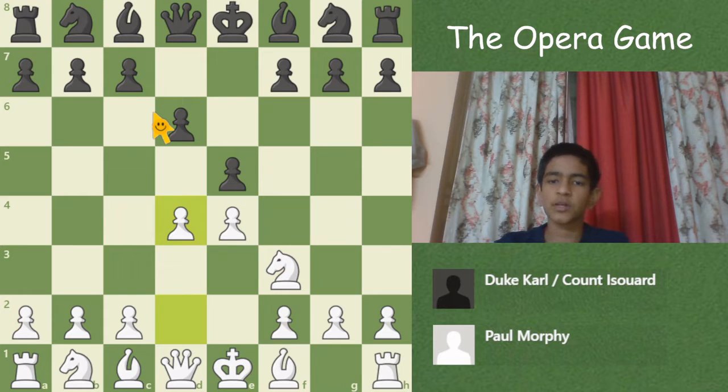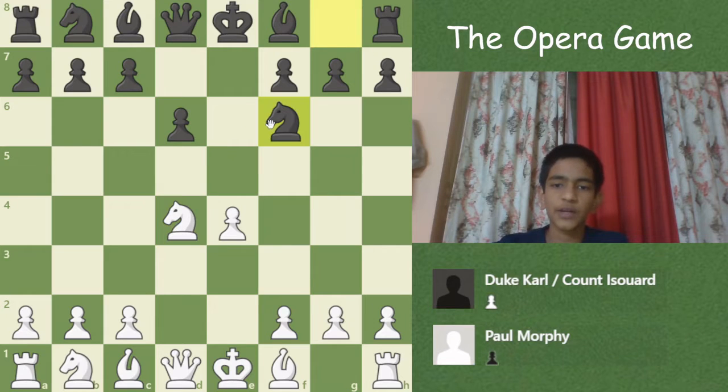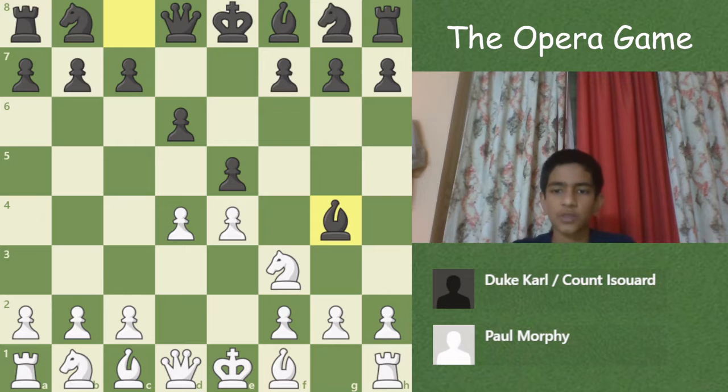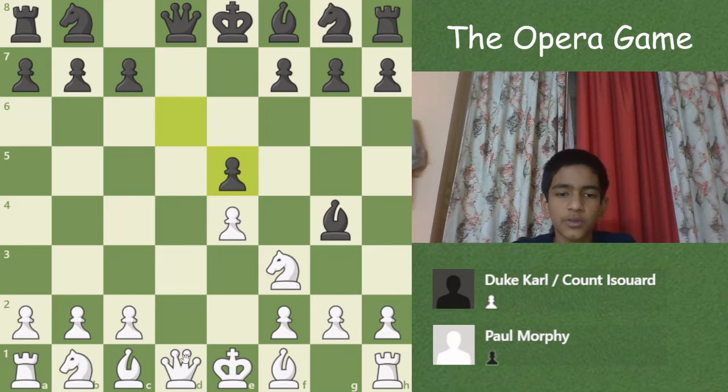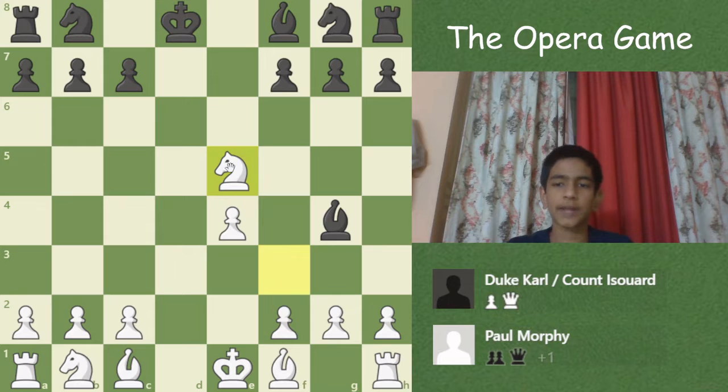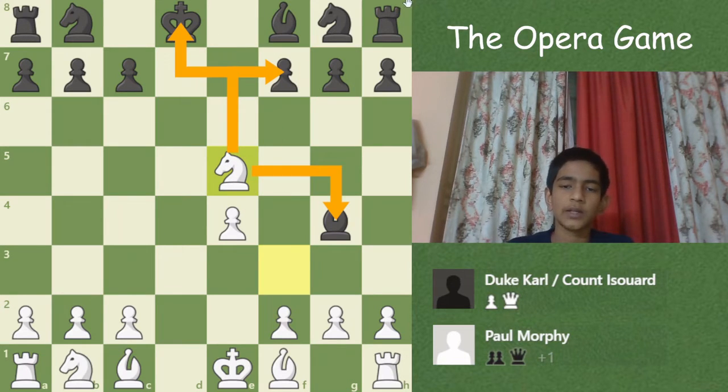Then d4, putting two pawns in the center. Here you should just take and develop your knight with Nf6 and just play the game. But black played Bg4, pinning the knight, which is already a bit of an inaccuracy — because now d5, e5, and you cannot take back this pawn, because if e6 then Kc8 and Nc5, forking the bishop and the f7 pawn, which would fork the king and rook when captured.